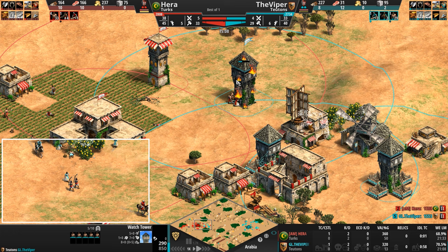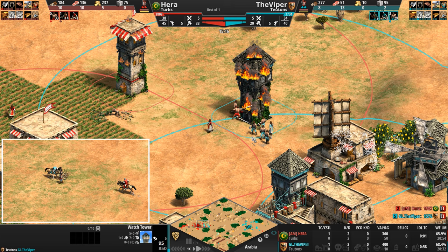You've got villagers attacking a tower, and towers attacking villagers — here's the usual mishmash of insanity in Age of Empires when things get real messy real quick.